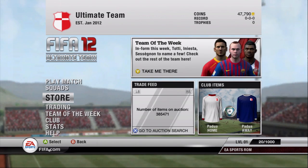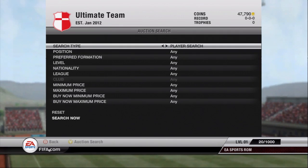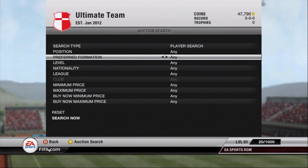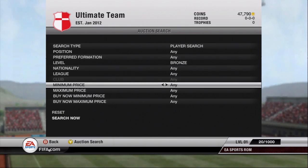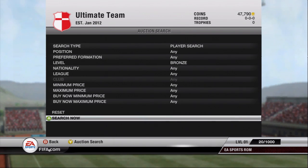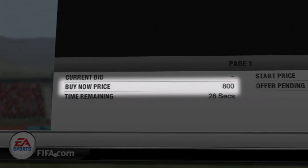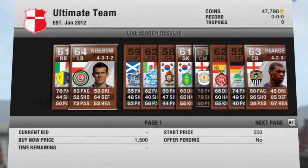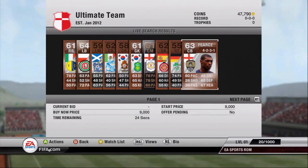In addition to buying stuff in the store, a great way to build up your ultimate team coin haul is through trading in the auction house. The potential to make some really big coins is there if you play the market correctly. Use the available filters to search out your favourite players, then bid on them, or you can grab them straight away by paying their buy now price. Do a bit of research on the market first though, see what other people are selling them for, because you don't want to end up spending too much.